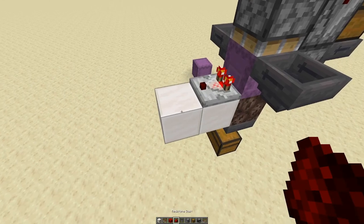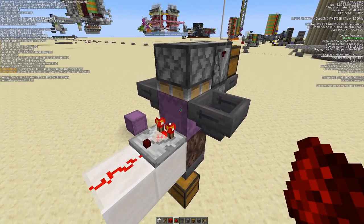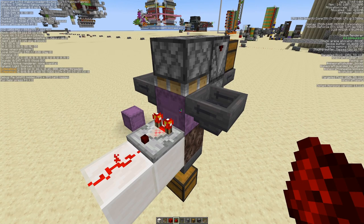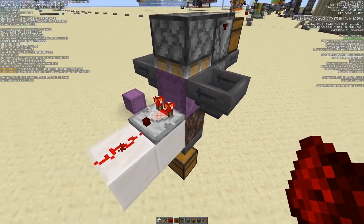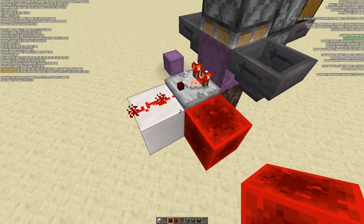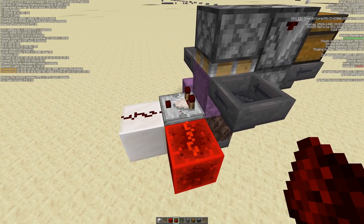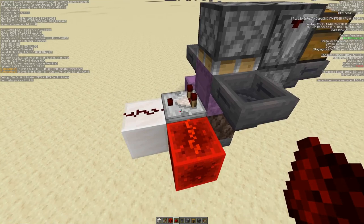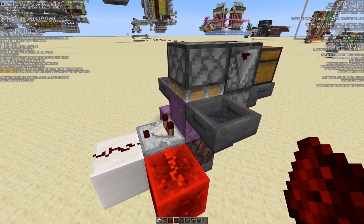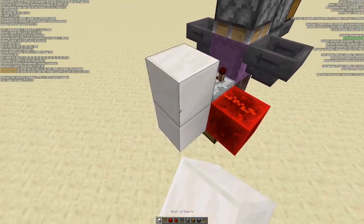You can see we get a signal of 14 because it's almost full. But we want to get a signal out only if it is completely full, which would be a signal strength of 15. We do that by placing redstone on the side, pulling it and putting it into the comparator, which has signal strength 15. So only once the shulker is full do we get the signal out.